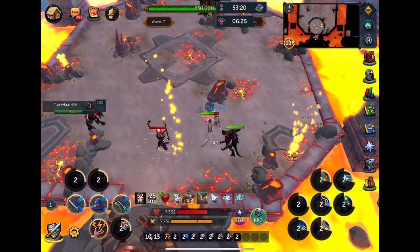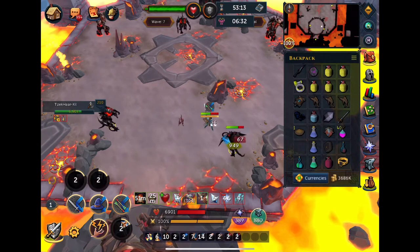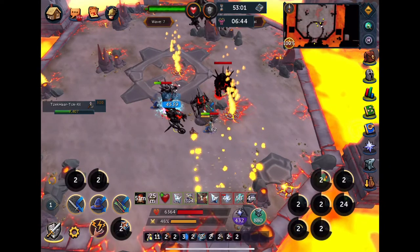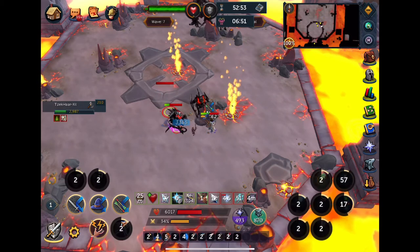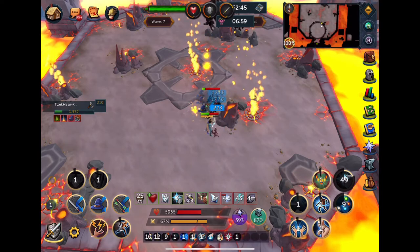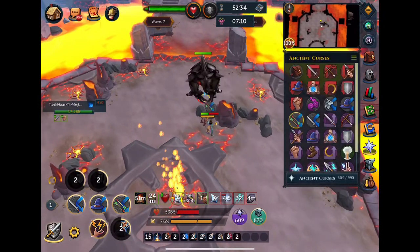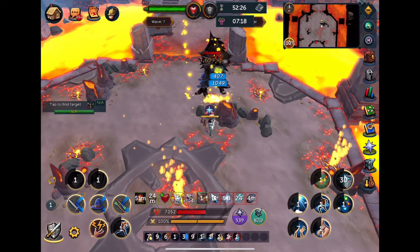Wave 7 is pretty similar to wave 6. I kill the mage guy first even though the range guys are doing more damage, because I want to use Devotion to its best ability and save it for all the range guys. I want it to last as long as it can when I'm going up against all these big rangers. So I kill the magic guy as quickly as possible, then pray range and use Devotion. I try to stay behind this northwest rock to keep some of the guys behind each other.